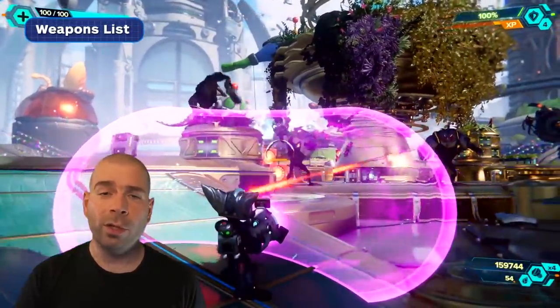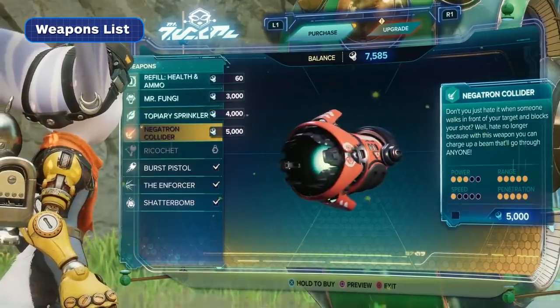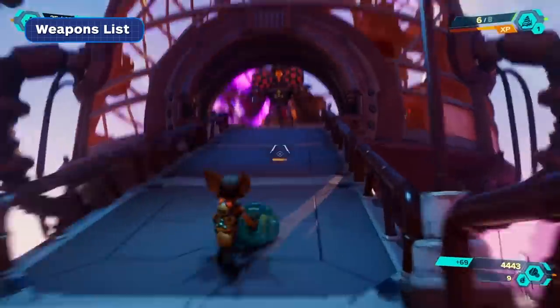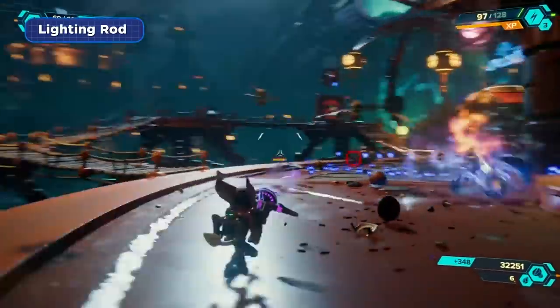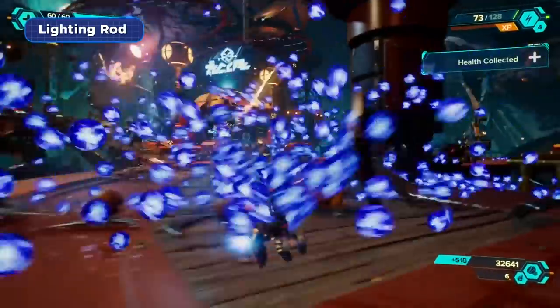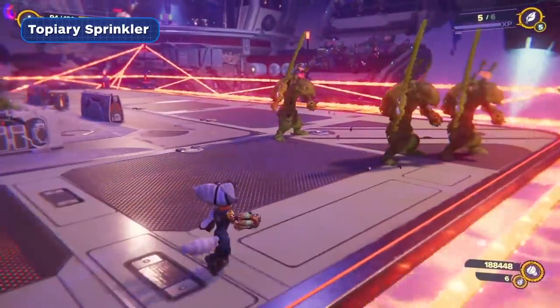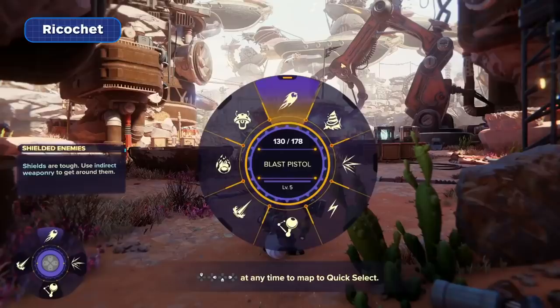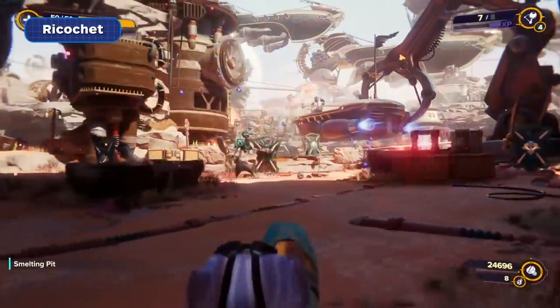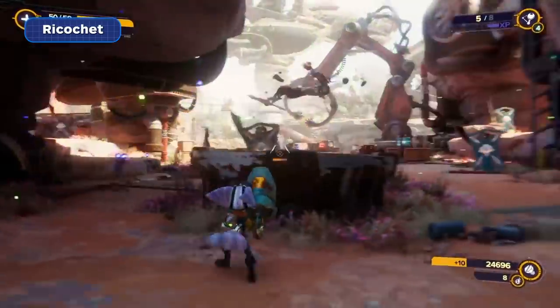The Ratchet and Clank series is known for its over-the-top weaponry and Rift Apart is no exception. Early on in the game, you shouldn't have any trouble buying any weapon available at Ms. Zorkon's shop until sometime in the mid-game point, at which point you'll need to make some careful choices. The Lightning Rod is an automatic weapon perfect for crowd control thanks to its chain lightning effect and stunning larger enemies. The Topiary Sprinkler is an automated turret that transforms foes into bushy hedges, immobilizing them and turning them into easy targets. A personal favorite is the Ricochet, a weapon that fires a small projectile that hovers above an enemy and bonks them on the head with every press of the trigger — perfect for large enemies and bosses, and very funny. These are just a few of the weapons to keep an eye out for; there are tons to buy and upgrade.